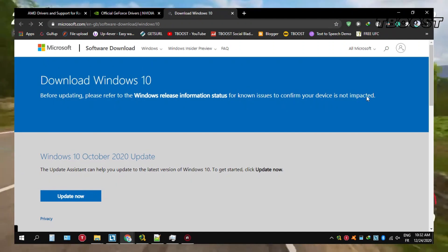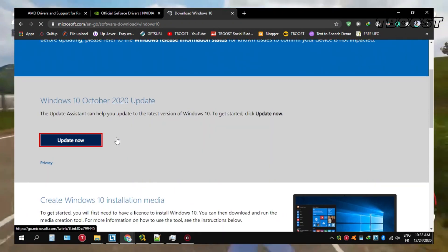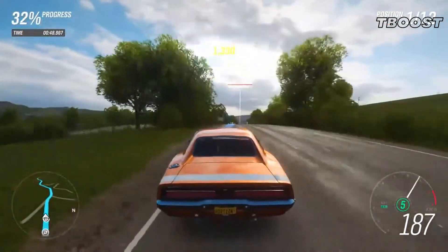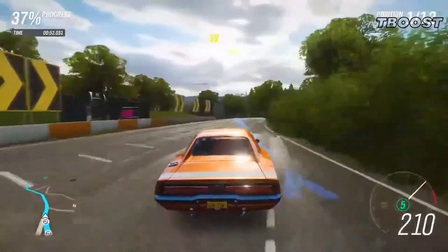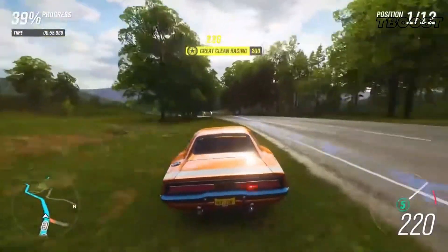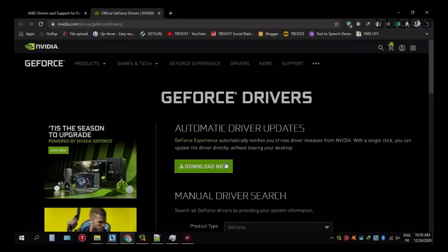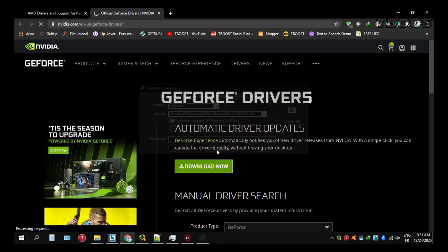First, be sure to update your PC to the latest version of Windows. It's also incredibly important to ensure that you are running on the latest graphics card drivers from your manufacturer. To do so, navigate to the description below to either the Nvidia GeForce driver link or the AMD Radeon driver link. Simply navigate to the automatic driver updates utility, then select Download Now.